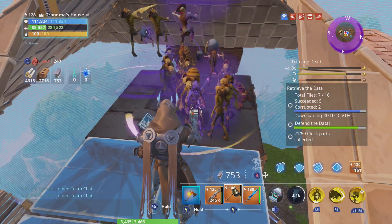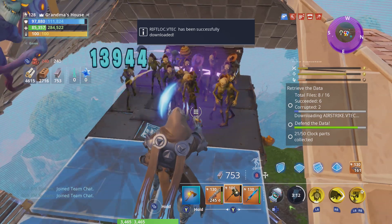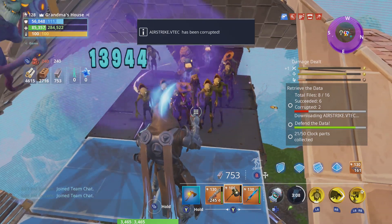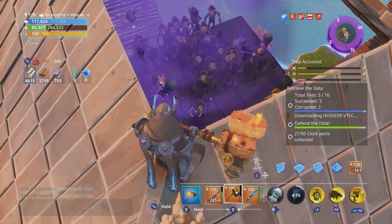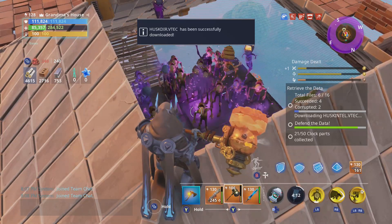Hey everybody, this is a design I have for a retrieve the data mission. This base is called the monolith and it focuses on despawning husks using game mechanics. As you can see they are all getting stuck up the top, and because they can't get down, they'll just despawn like this.